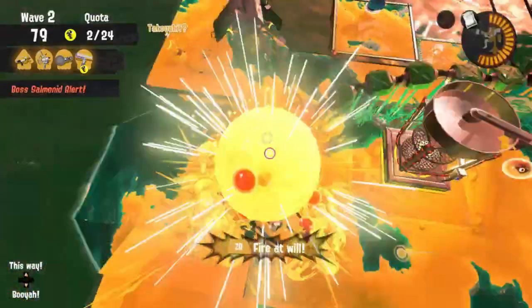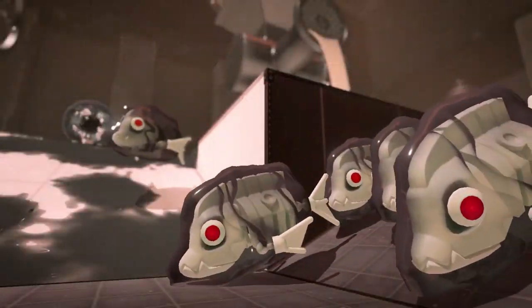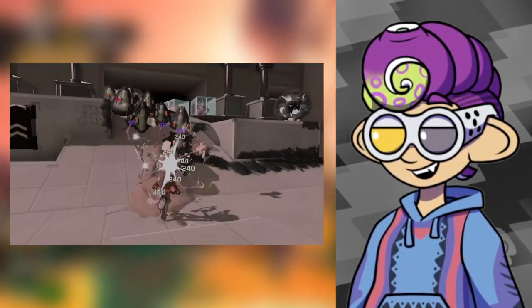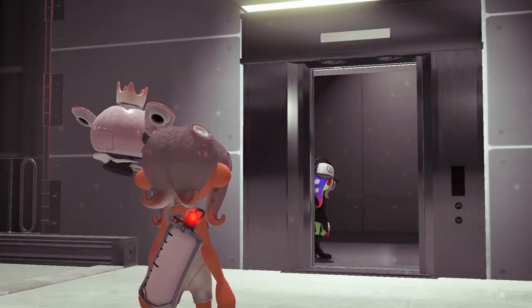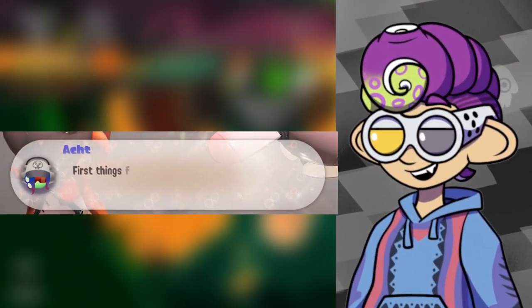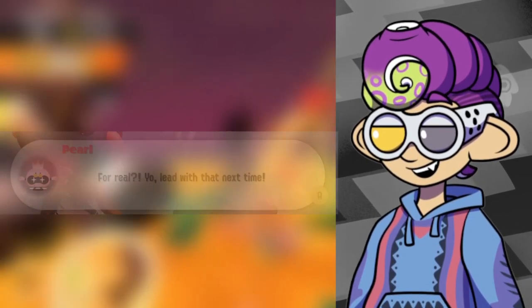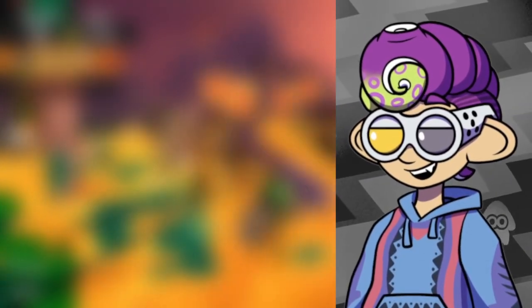Moving on, it seems like one of the gameplay elements of Side Order involves fighting off enemy swarms at one point or another. What I find interesting is you can see the amount of damage you're dealing to the enemies. Then they drop a huge bombshell on us by introducing Dead Fish with an official character model, just like Harmony. Interestingly, in the English version of the Side Order trailer, Dead Fish calls themselves "oct," which is German for eight — maybe that's some sort of code name.